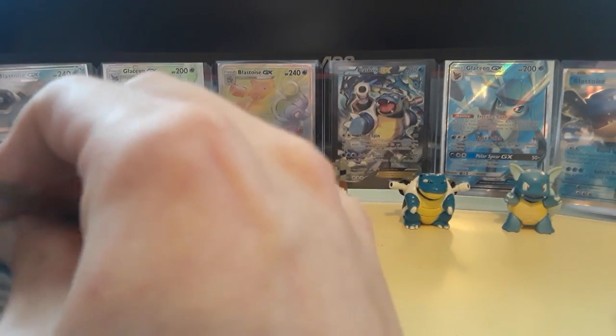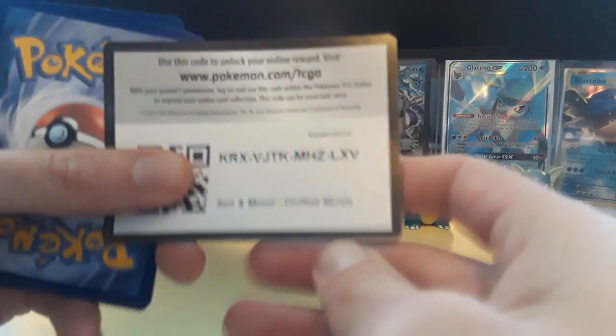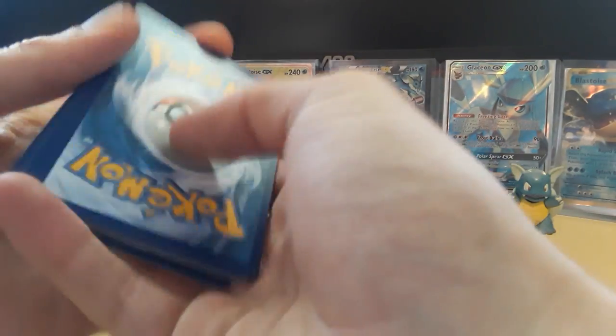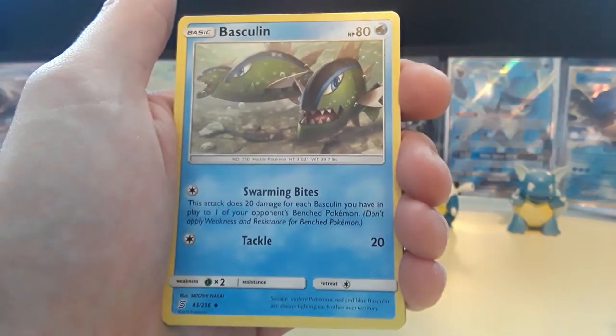I need to shiny hunt and get a shiny Crustle or a shiny Dwebble. I can't help it — it's like nuclear colors, you know what I mean? It's got this green oozing out of the crust, which sounds absolutely disgusting but it's absolutely beautiful whenever you look at it.